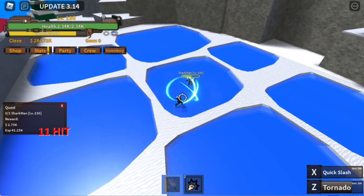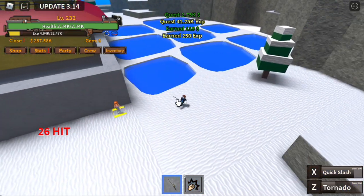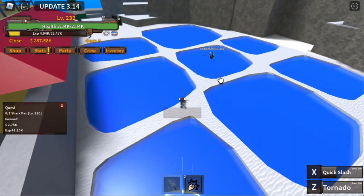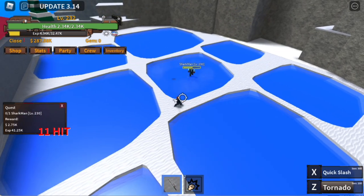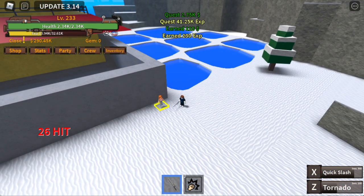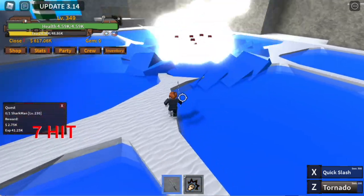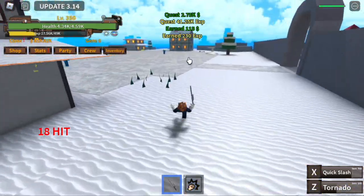Check this out — Z skill, exit skill. After that, go straight to the quest giver. Most likely the shark man has already spawned, so take advantage of this. Same strategy: use your tornado and quick slash. The goal here is to reach level 350, and after that we move on.